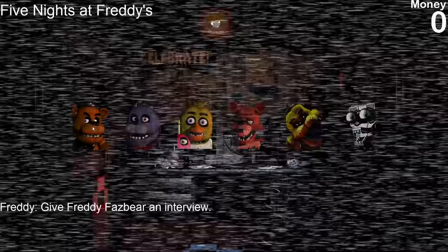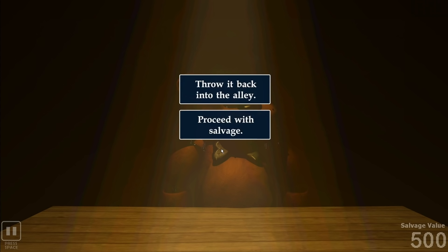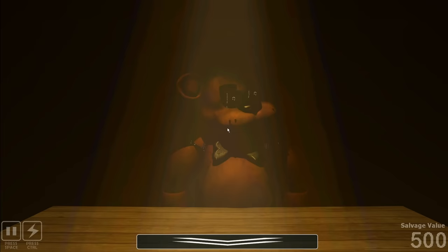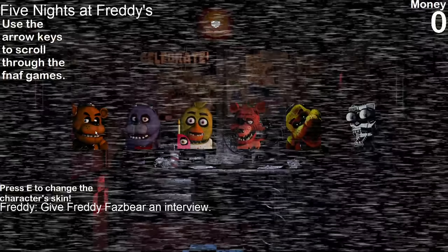Freddy Fazbear is up first — give him an interview and complete the maintenance checklist. I choose to proceed with salvage. And immediately, unexpectedly — I'm dead. He got me way too fast. He's still talking and I'm already dead. I have to press Escape and go back myself. We lost that one really quickly — let's try again.